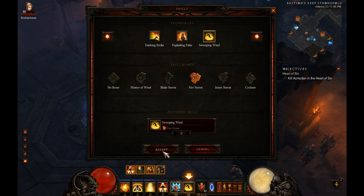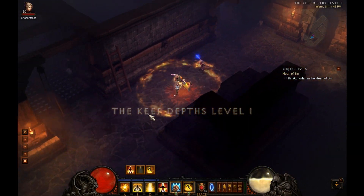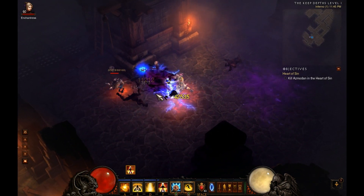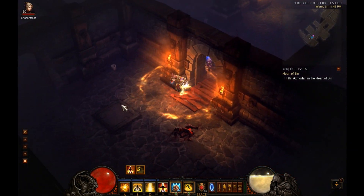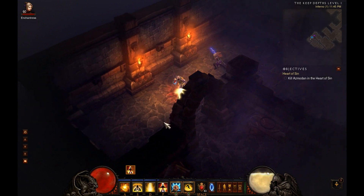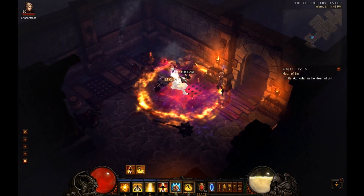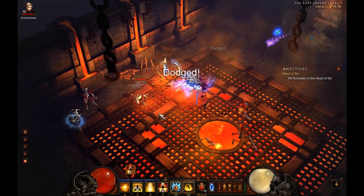Firestorm is the next one. Firestorm does two things: first, as you can see, it increases the range significantly. Second, it's now fire damage, so if you have any items or skills that increase fire damage it becomes quite effective. It's back to the shorter duration. One thing I don't like about this skill is that when you have multiple stacks going on, I find it very difficult to see what's happening around you.